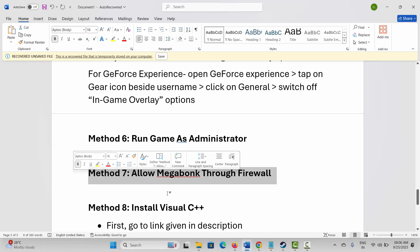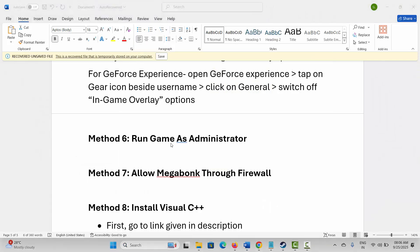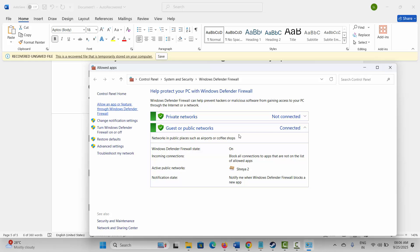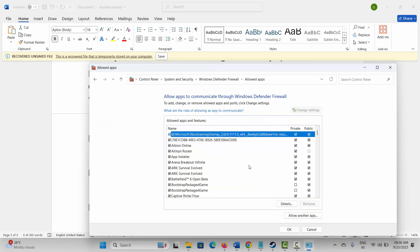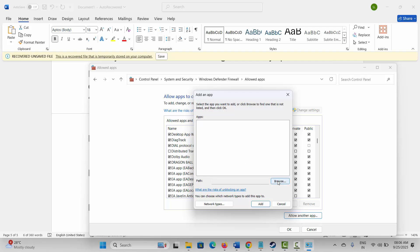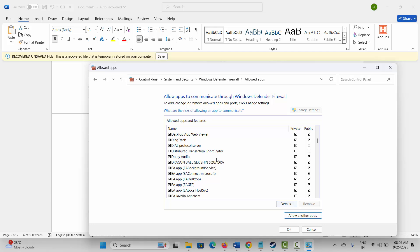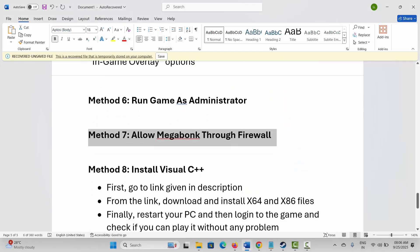Next is to allow the game through the firewall. Go to Windows Search and search for Windows Defender Firewall. Click on Allow an App or Feature, then click on Change Settings. Search for the game. If it is not listed, click Allow Another App, browse and select your game application, and add it to the list. Make sure both Private and Public boxes are ticked, then click OK. After this, try to launch the game.